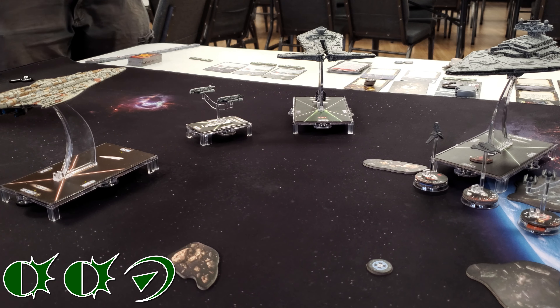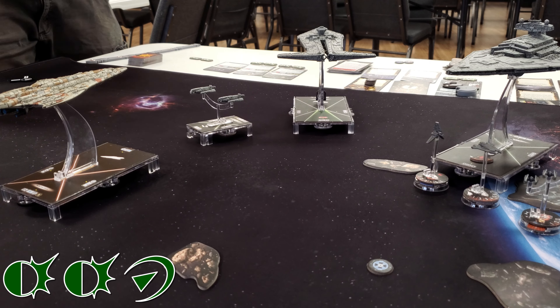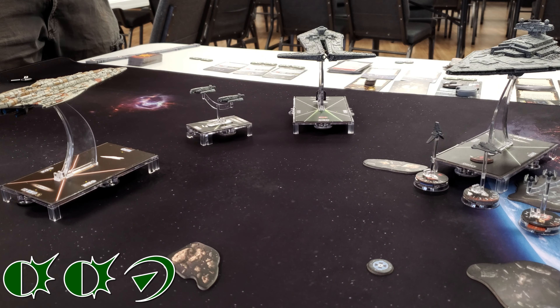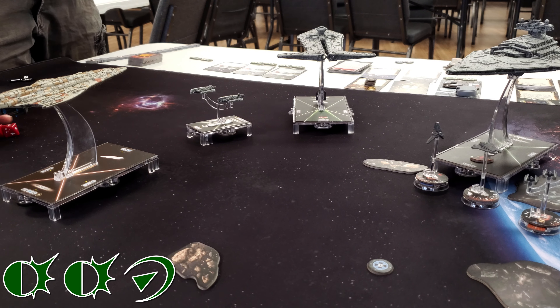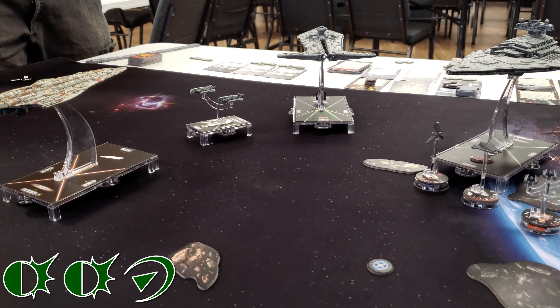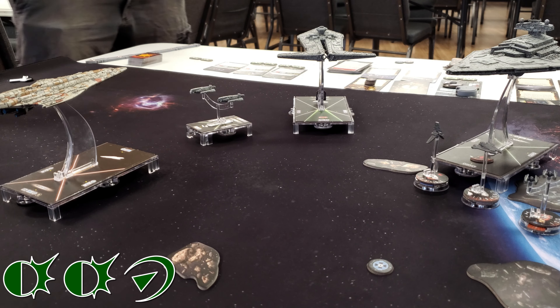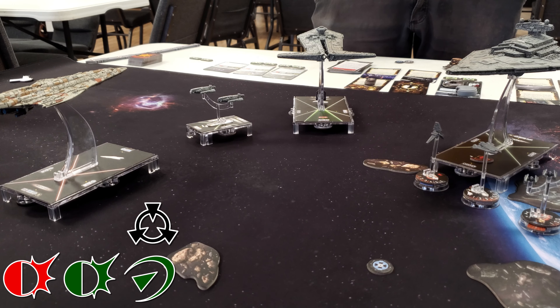Still got three shields on my ship — I started with five and took four damage. Rolling: accuracy, hit, crit, and the yellow one — then Concentrate Fire. Using Veteran Gunners to re-roll. That's about the same — accuracy, hit, crit, blank. I'm going to accuracy one brace and Intel Officer the other one... actually wait, I don't have Intel Officer on the Kuat. So I'll just accuracy the redirect, meaning I can't redirect. I'll brace down to one and my shields go down to two.